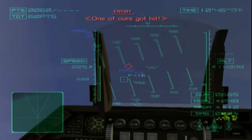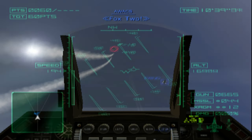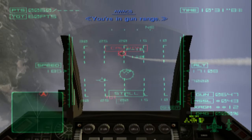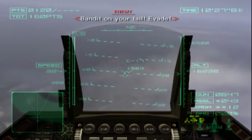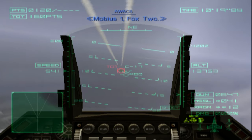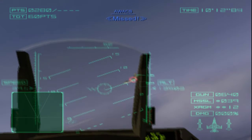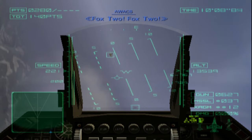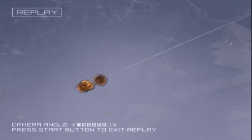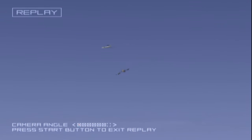One of us got hit! Pick up the weak ones first. Missed, Fox 2! You're in gun range. Stand in on your tail, evade! He's on my tail! Mobius 1, Fox 2. Two targets remaining. Missed. Fox 2, Fox 2. One of us went down! Bandit, shot down! Bandit, shot down! Bandit, shot down!